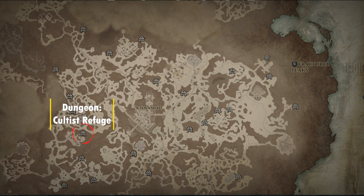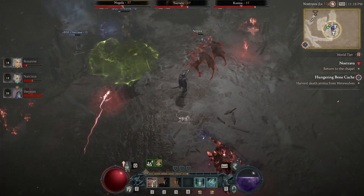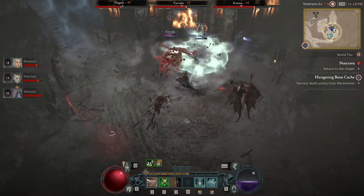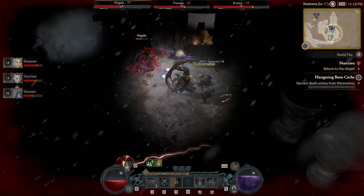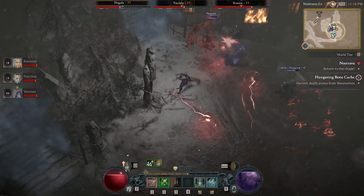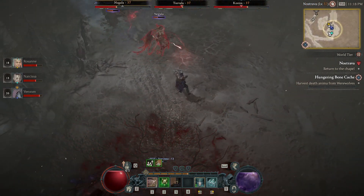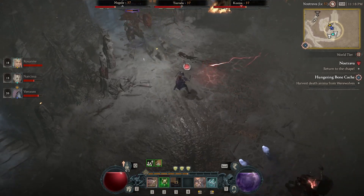Next up, we have the Cultist Refuge dungeon. In order to unlock this dungeon, you do have to complete the Nostrava Stronghold, but once you do, it'll unlock that dungeon for you to complete and get the aspect. The aspect dropped is called the Flamewalkers aspect, and it is for Sorcerer classes only. The Flamewalkers aspect makes it so when you come in contact with your Firewall, it will grant you 15% movement speed for 4 seconds, and this is considered a mobility aspect.